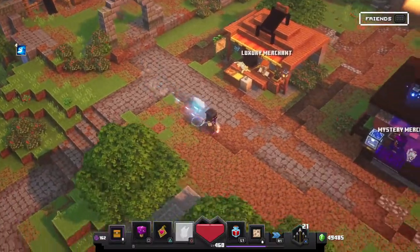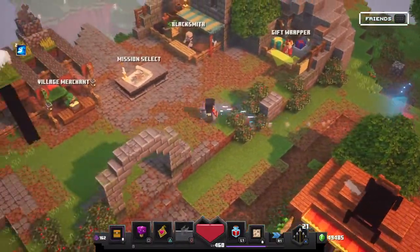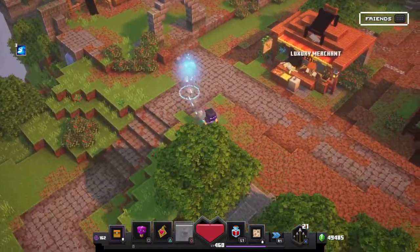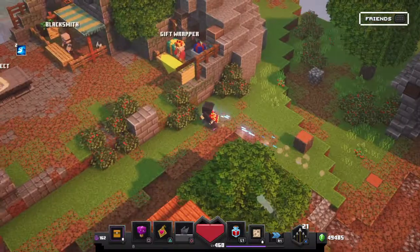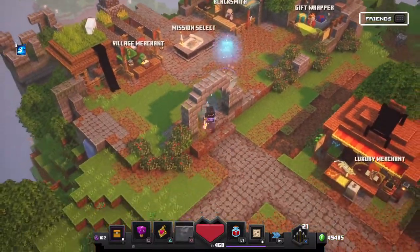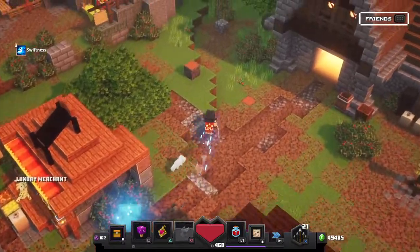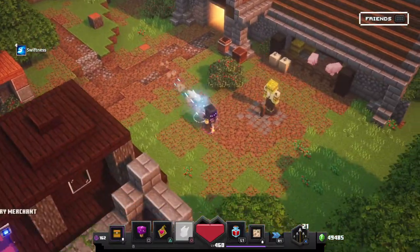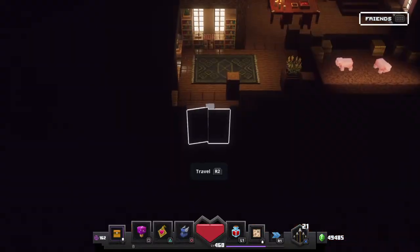However, I don't recommend just running through the map because some maps have gates, and some mobs have quick enchantments or electrified, so they can be right behind you and catch up really fast — potentially instant-killing you.